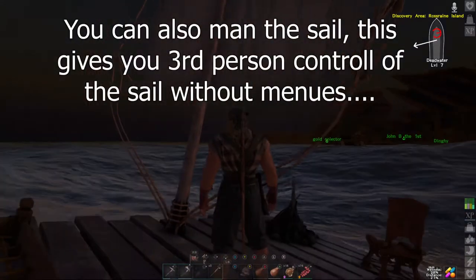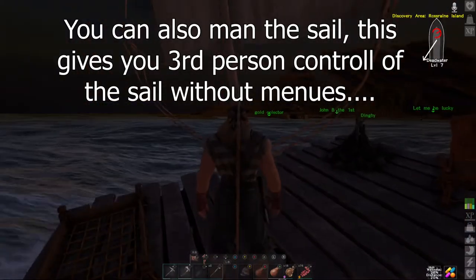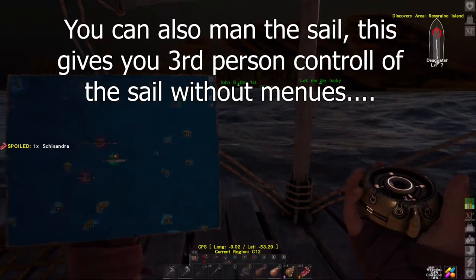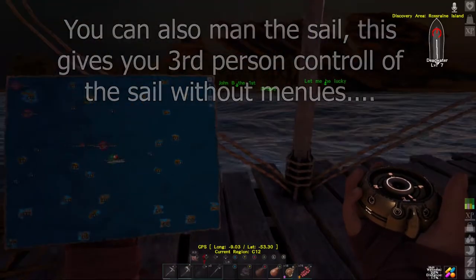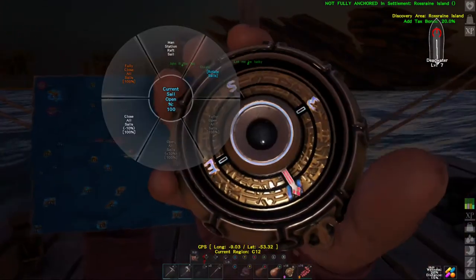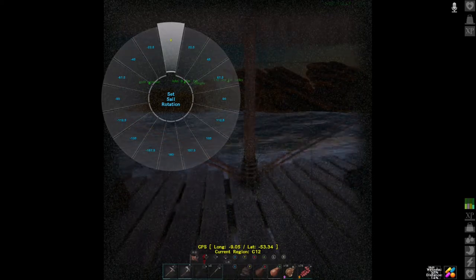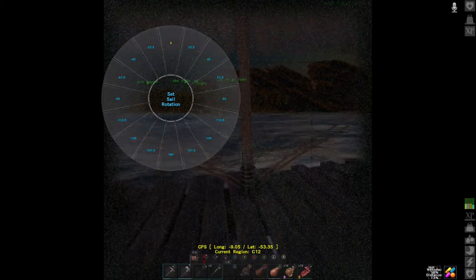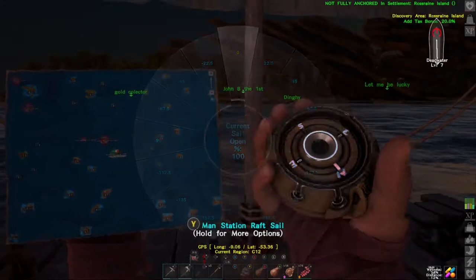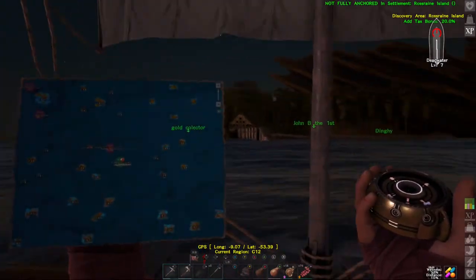Now if we want to turn around back to the dock we go to 90 degrees. We can also do this on the map — if we have the compass up... alright, so if we have the compass out it kind of takes us to this weird little camera for some reason. I'm not sure what the point of this is — maybe it's a screen for when you have a sextant, so you can map the stars.